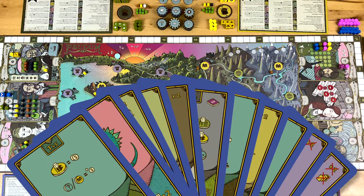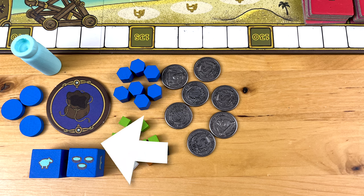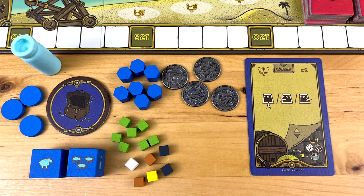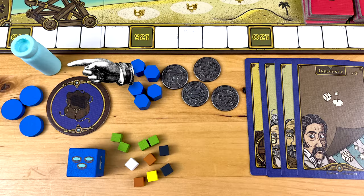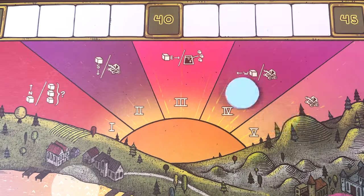Everyone has a deck of eleven action cards. At the beginning of a round, you secretly queue up four of those cards. Beginning with the starting player and going clockwise, everyone plays a card from their chosen four and, if possible, does the thing. You have to play a card on your turn even if you can't do the thing. If the state of the board changes and one or more of the cards you chose is no longer relevant, you might have to play a card and do nothing, skipping your turn. You keep going around the table until everyone's out of cards, then do upkeep steps including feeding your pawns and checking the game clock. Pass the start player thing onto the next player going clockwise, wash, rinse, and repeat until you reach the end of the game.